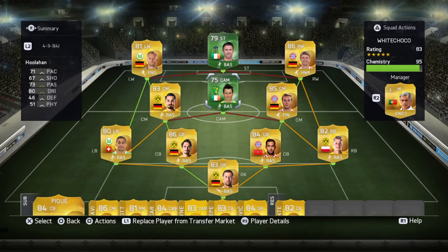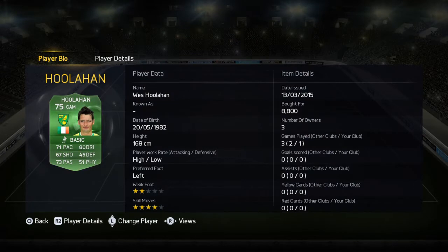I'm going to be talking about these two great green players. One of the players I'm talking about is Hulahan. He's so good that he's got 71 pace, 67 shots, 73 passing, 73 dribbling, and 51 physical with 4-star skill moves and 2-star weak foot.